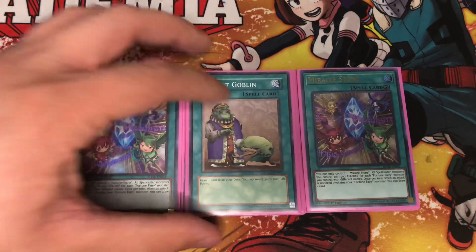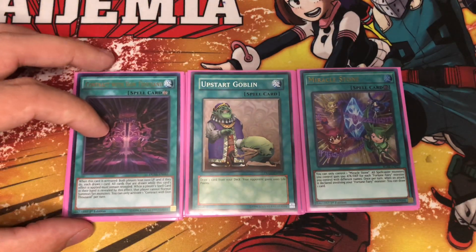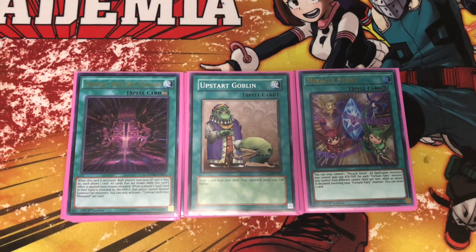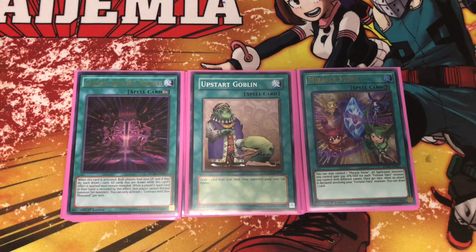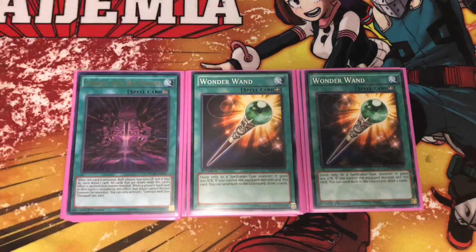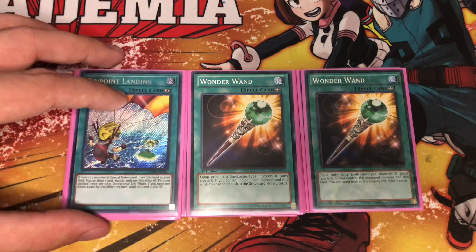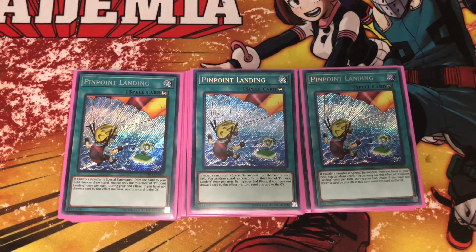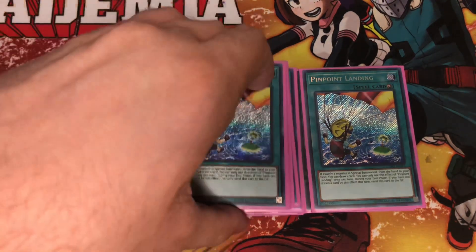We play one Upstart Goblin. We also play Contract with Dawn-Thousand — if you don't know what it is, it makes you and your opponent lose a thousand life points and you both draw a card. When a player's spell card in their hand is revealed by this effect, that player cannot normal summon or set monsters, but you could always just set your spell cards, so it works out okay. It's just a draw to get you deeper into the deck. Next we play two Wonder Wand for added drawing, and finally three Pinpoint Landing, since all of the Fortune Fairies have a way to special summon themselves from the hand onto the field — which makes Pinpoint Landing definitely good and again adds to the drawing power.